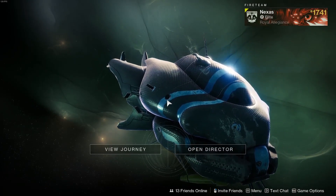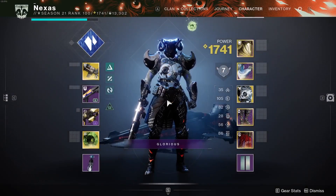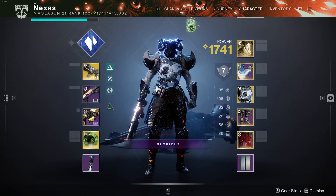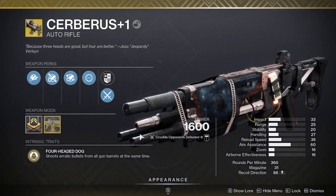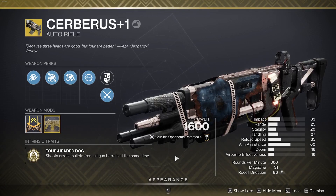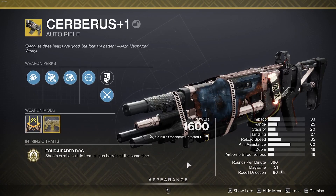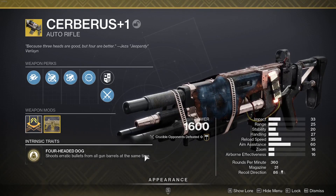Hello guys, Nexus here and welcome back to Destiny 2. In today's video we're back with more mid-season patch stuff. We're going over something that got nerfed and didn't need to — my baby boy, the Cerberus+1. This weapon is an absolute dream. It's what makes exotics exotic: something super unique and fun to use. It's one of the old-school weapons with four barrels — Cerberus+1, because Cerberus has three heads so it's a four-headed dog.